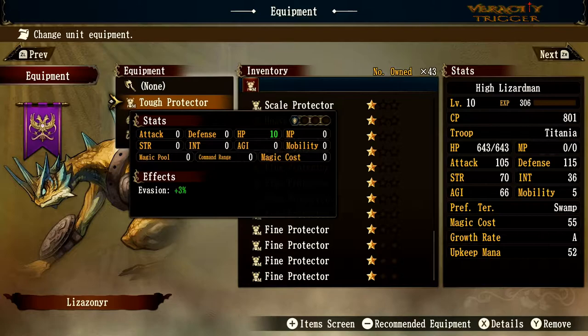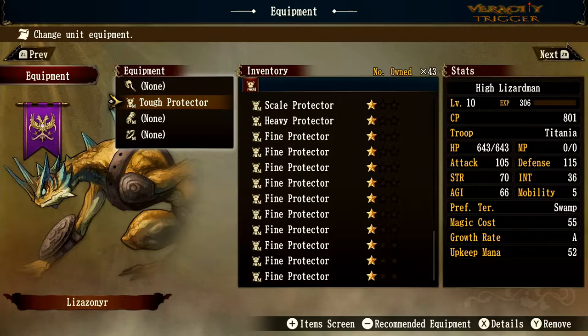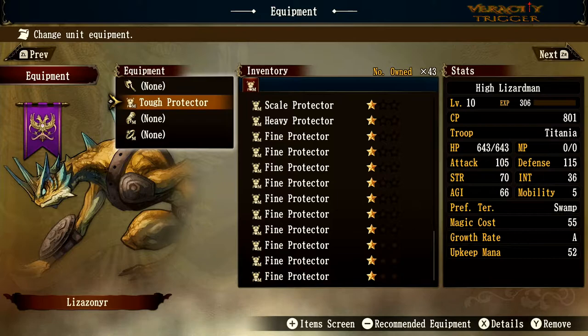This piece of gear gives 10 HP and 3 evasion. Before we get into it, smash the like and subscribe for more — that would help the channel grow. Thanks to everybody who has already done so. We're getting Brigandine content out there and this is going to help a lot of people.